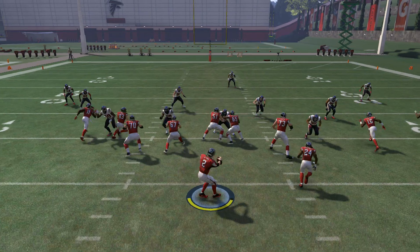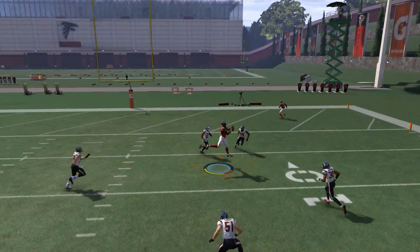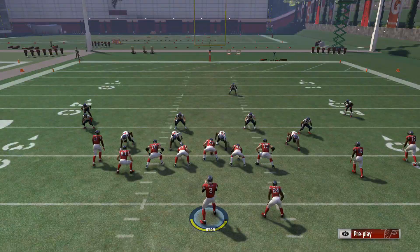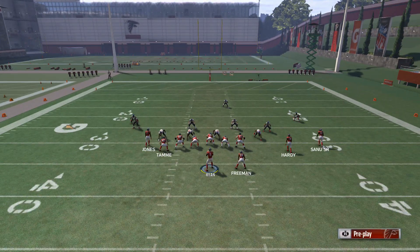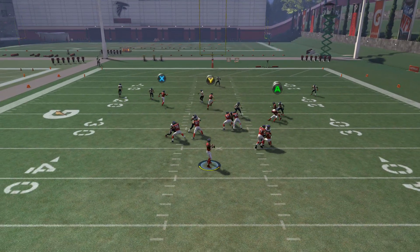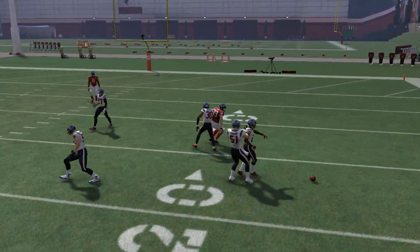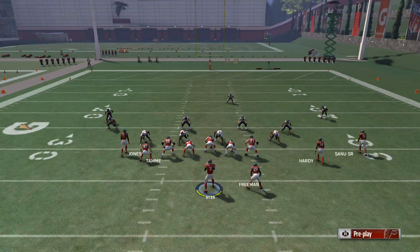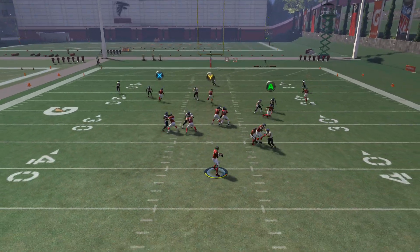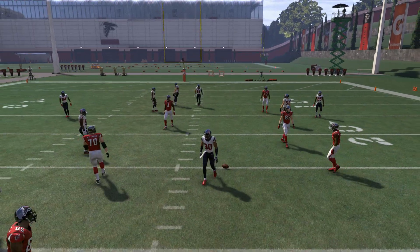It kind of also has that X receiver deep over the middle. But that B receiver being on a fade is what opens up that Y receiver — watch, we'll take him off that and you're gonna see now there's the corner there and it's not as open. But leaving him on the fade, you can see that opens things up.